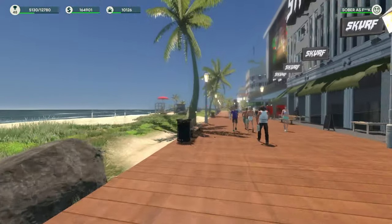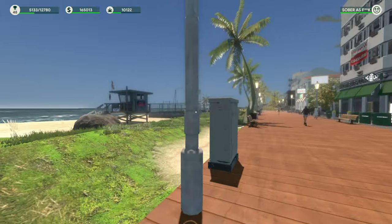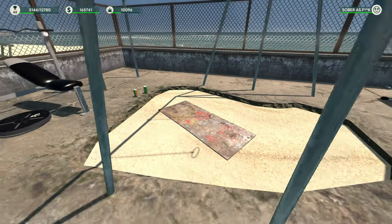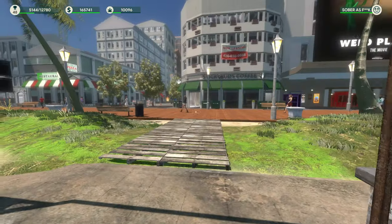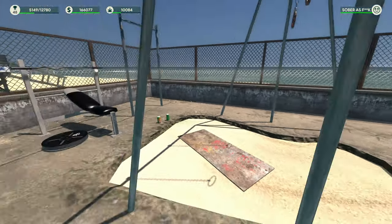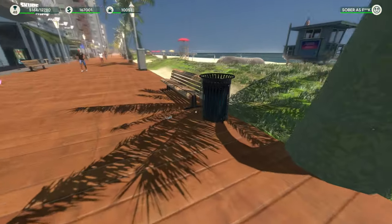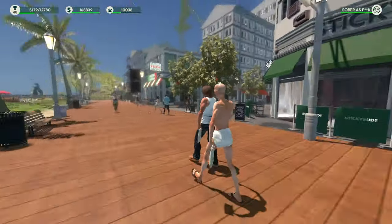Very early in the game you can run over here to this outside gym type place like Muscle Beach. There's a dude over here doing sit-ups and you can talk to him and buy doobies and joints from him to give to customers if you don't want to make them early game. It's really important that you talk to him because he can help you get some doobies or joints if you need them. But honestly you can go around the trash cans and usually find them.